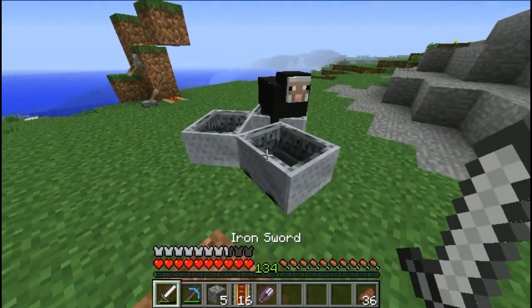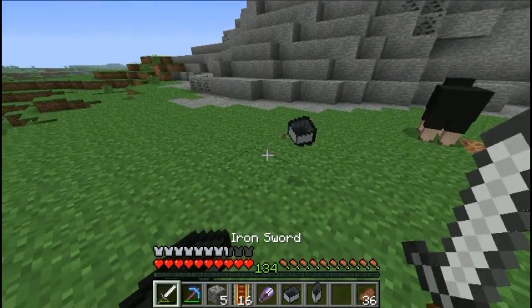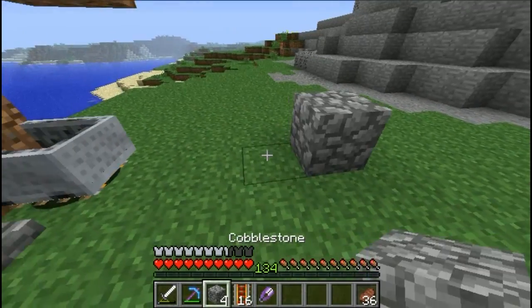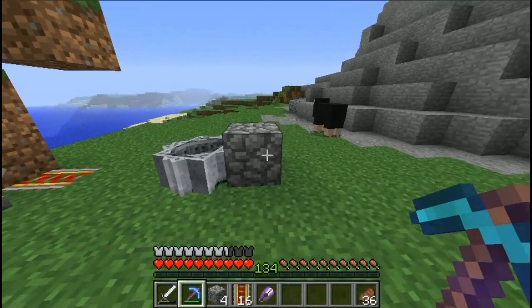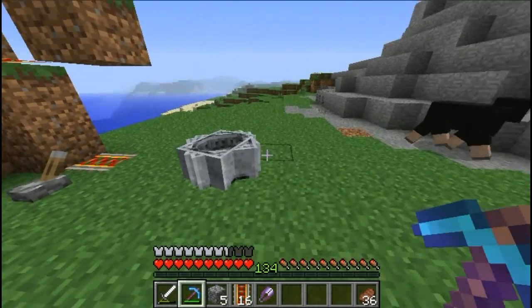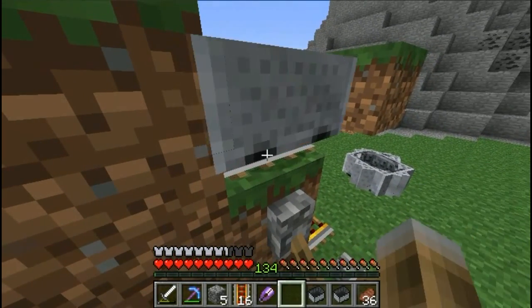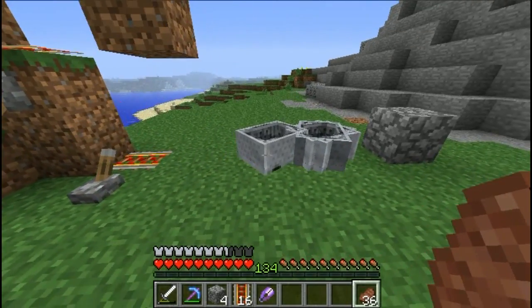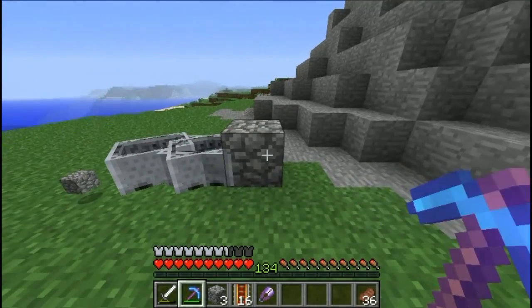If I drop three minecarts on this powered rail down here, they all stack in this block, and then activate the powered rail - they all will move. So let's just do it again. If we now activate the powered rail, you can see these minecarts move even if there is no track, till they hit a block and then they stop. If we move the block, they don't start moving again. But you will see later why it's important that we get it moving again after the block.